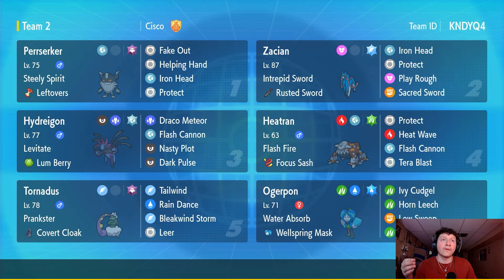Next up is Heatran, who also benefits from Steely Spirit with Flash Cannon. Heatran is a really good choice here because it has Flash Fire, and both Perrserker and Zacian are weak to Fire-type moves, so Heatran will be a nice safe switch into those. On top of that, we're extremely weak to Ground with this team, so we've given Heatran Grass Tera with Tera Blast to help out with those Ground types.